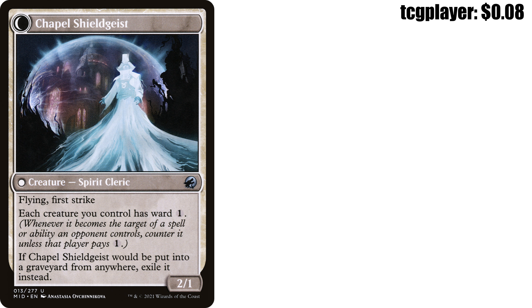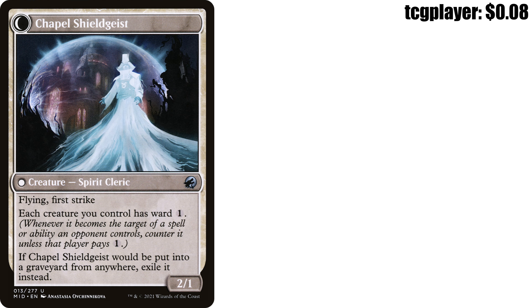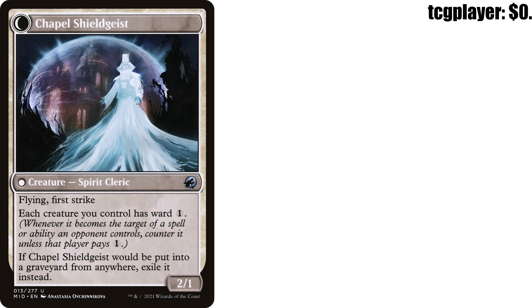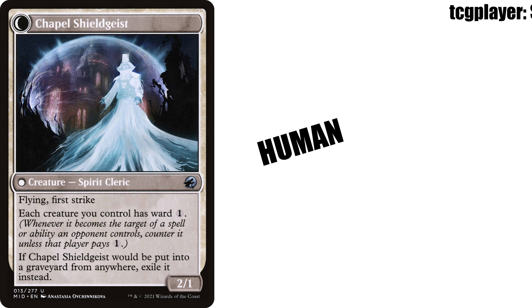We love a cheeky little 1/1 on the channel, but having this die and recasting it from our yard is where this gets very fun. A blanket Ward 1 ability for all of our creatures could mean the difference between life and death when it comes to single target removal. And it has Cleric, Human, and Spirit tribal synergies. This card is great in creature-based decks and slaps in general — there ain't nothing else to say about it.